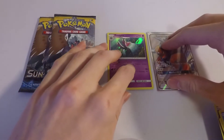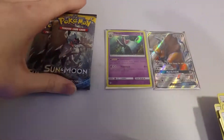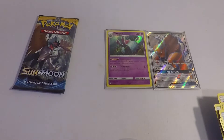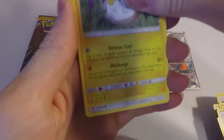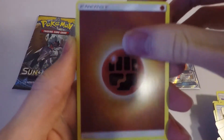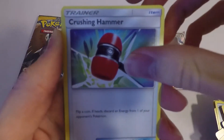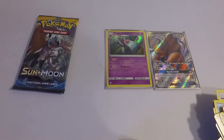It seems to be following quite the trend here with a Holo Rare. If we pull another Ultra Rare, I would definitely be going out and buying more Elite Trainer Boxes. We still have two packs to open. Alolan Grimer, Togedemaru, Stufful, Marini to go with our Toxapex, Dupe Hider, Fighting Energy, Houndour, Crushing Hammer, Charjabug, Energy Retriever Reverse Holo, and a Bewear Rare.